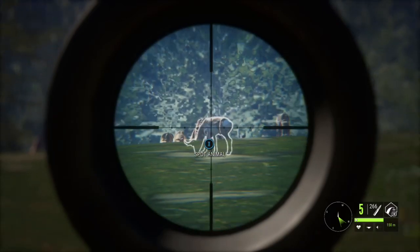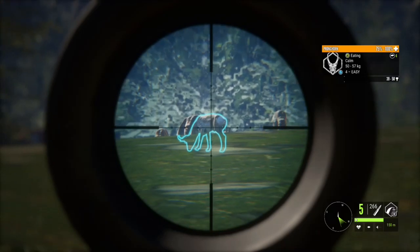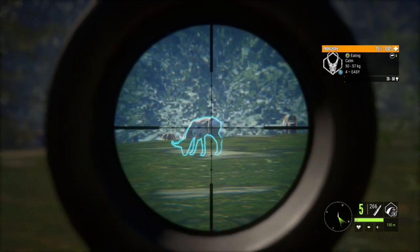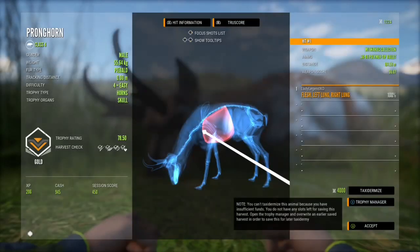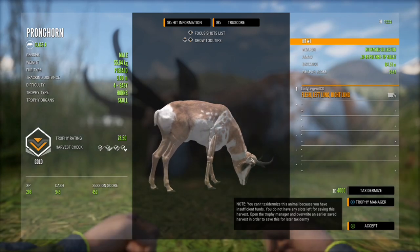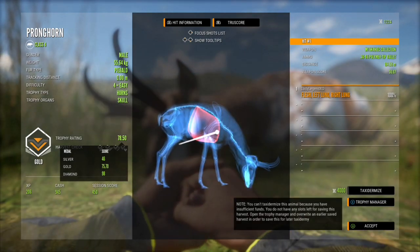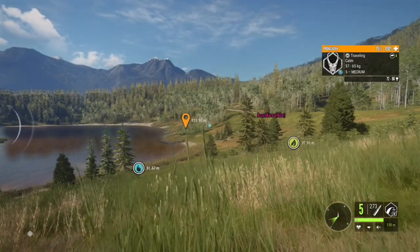They don't look hugely different — they just look a little lighter from a distance to me. Now half his body is kind of below the hill line, but we are fine. That looks good. And another piebald pronghorn — very cool. 78.5 trophy and he weighs 55.64 kilograms. Not bad at all.